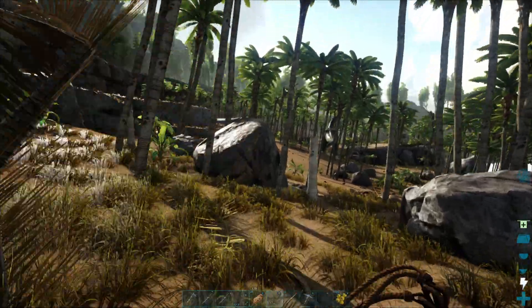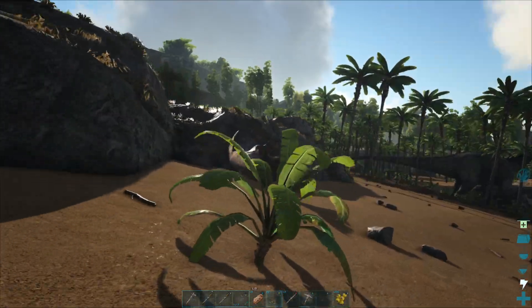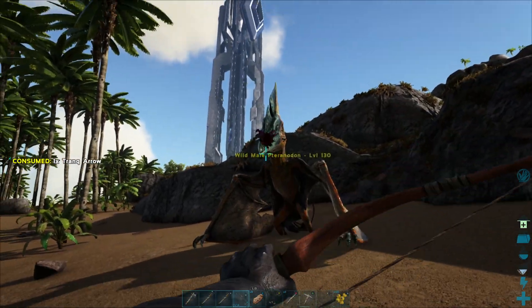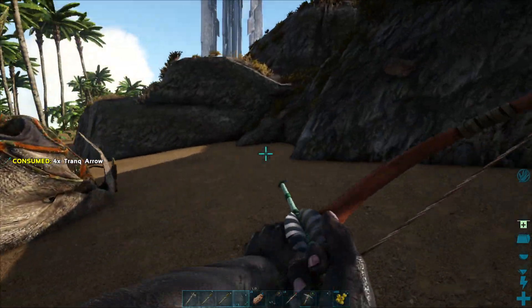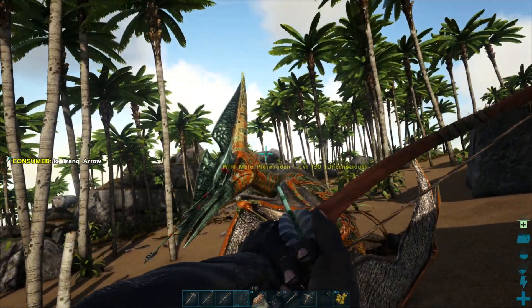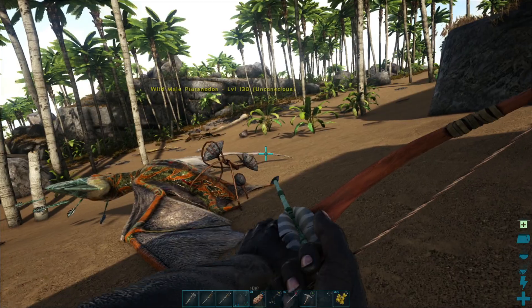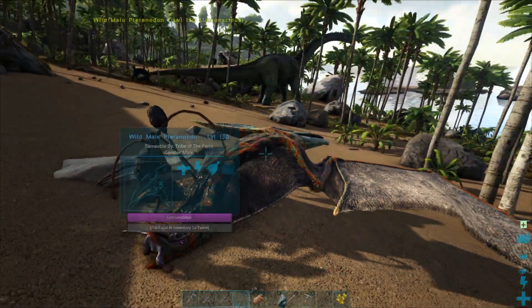He's coming down just over here. Again I always use a bola, just because my luck — it's not going to drop straight away and it's going to end up flying away. Always shoot them in the head because it does more torpor, faster. You should get away with just three or four shots. There we go, and it's asleep. Same again — Narco berries and your meat in here to tame it up, unless you're on kibble, but I doubt you're going to be looking up how to tame a Pteranodon if you're at kibble stage.